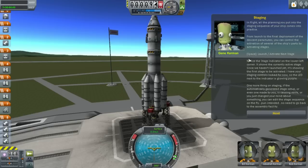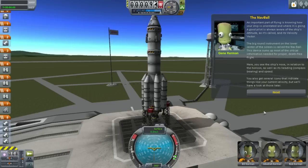Staging — in flight, all the planning you put into the staging sequence of your ship comes into practice, from launch to the final deployment of parachutes. You can control the activation over several steps — space to start, activate the launch. The nav ball — what the hell is that? Oh, that's this thing. An important part of flying is knowing how your ship is orientated. Good pilot is always aware of altitude and velocity vector. I'm getting to the point where I'm tired of reading, so I'm starting to skip things, which I'm probably going to regret later.